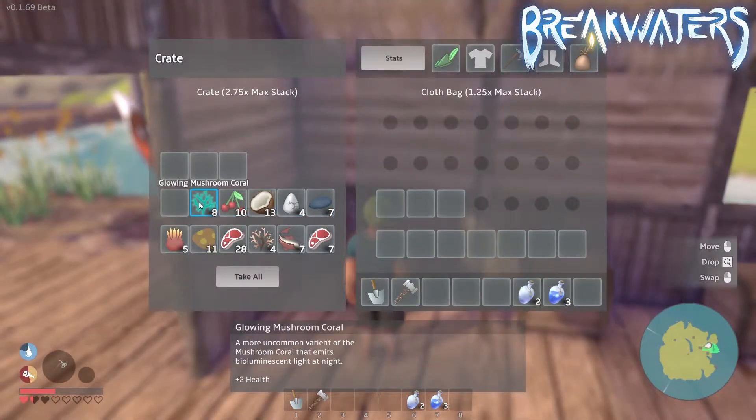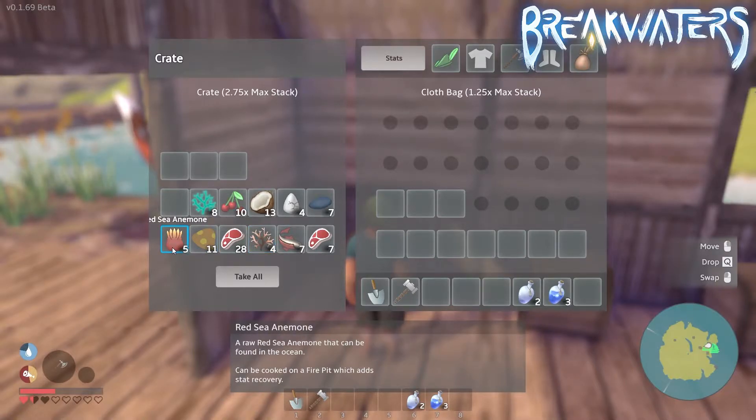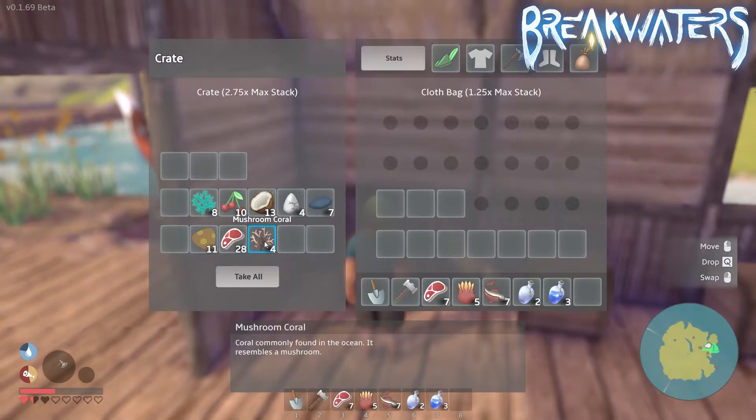Here are the food items we have in the game right now: we have the glowing mushroom coral, berries, a couple of coconuts, chicken eggs, raw mussels, raw meat, salmon, mushroom coral, oyster mushroom, and red sea anemone. These are all the food items currently in the game.